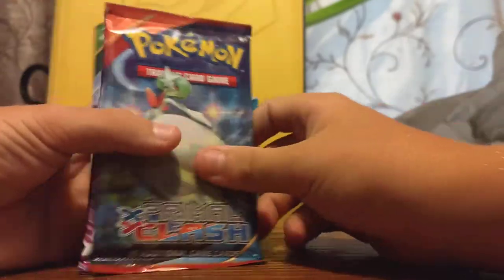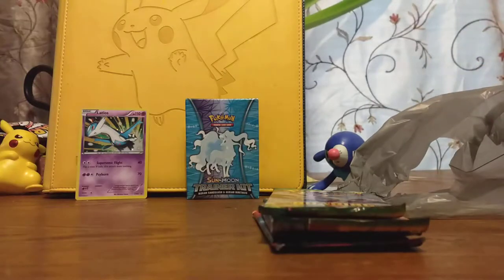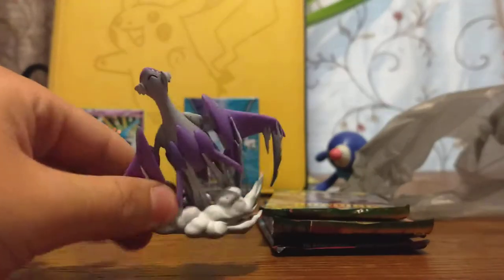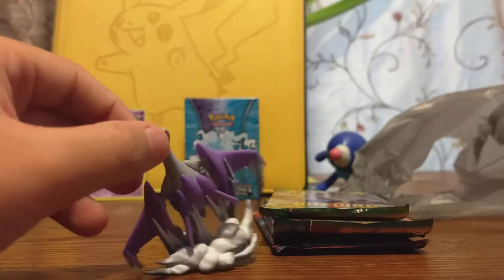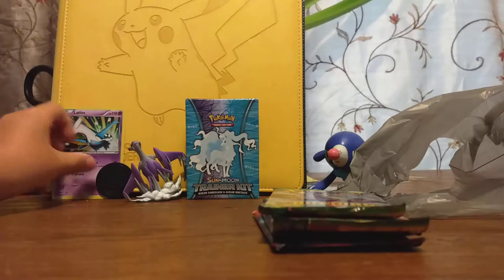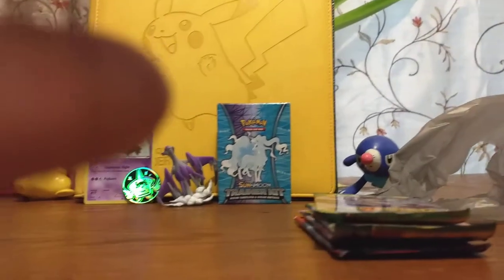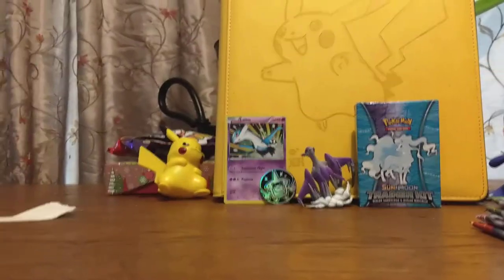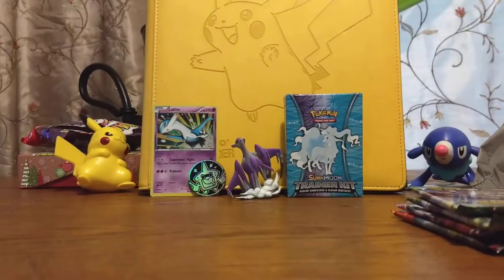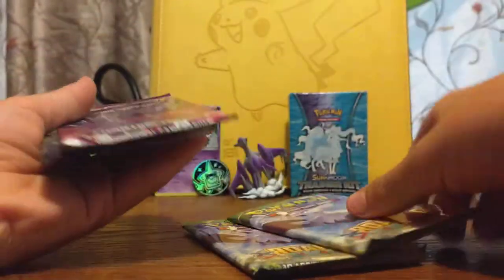The packs we got: we got Primal Clash, Phantom Forces, and two Roaring Skies. Roaring Skies is the pack that came out when the set was made. And here is the Mega Latios figure. I can't find my own setup, guys, so this is going to be my setup for now until I can find my old one. I did get this at Walmart. So we're going to do Roaring Skies last because that's the pack that came out with the set.